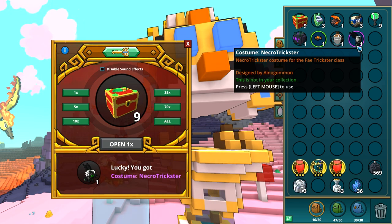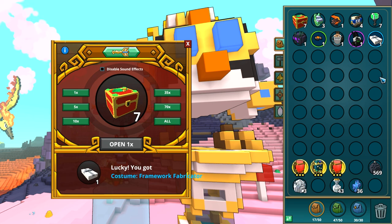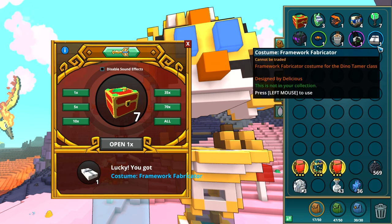I didn't expect a costume! I'm the happiest human alive. It's okay now that I'm getting duplicates, I don't care. Framework for a fabricator — can I speak? This one is for the dino tamer. Even though I don't use the class a lot, but still awesome. And this one is not a tradable one. Two costumes — are you kidding me? I thought I would get a few allies and the older mounts.